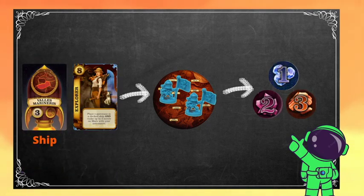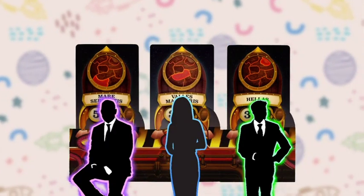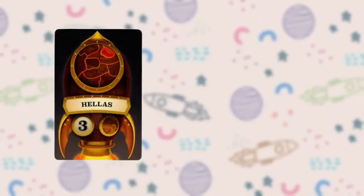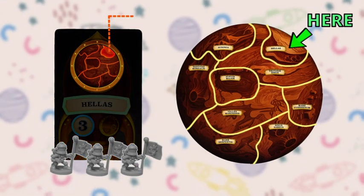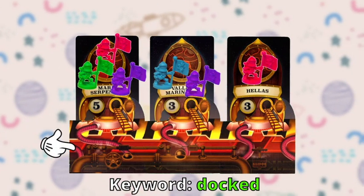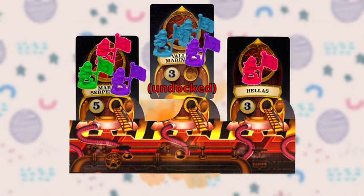Well, that's where these ships and character cards come in. Every round, a number of these ships will be made available depending on player count. Each ship will tell you its capacity and destination. For example, this ship right here can fit up to three astronauts and it's going to Hellas. You can tell where Hellas is immediately, as the ship card itself has highlighted the area on the map of Mars. When a ship is docked on this platform, any astronauts are free to board the ship. Once a ship is full, it will automatically launch and is considered undocked.